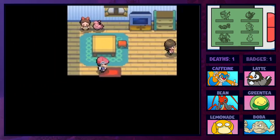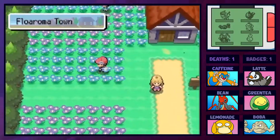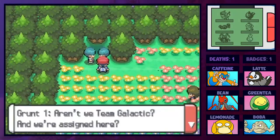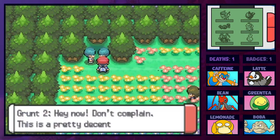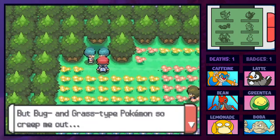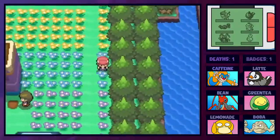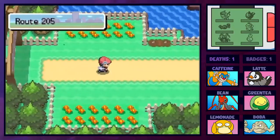The town lore explains that a Pokemon once gifted the town with flowers and they grew everywhere. Two Team Galactic grunts are standing around among the flowers complaining - one says bug and grass types creep them out, and the other agrees this isn't the coolest assignment. But bug and grass types love Floaroma Town. We've explored everything here, so let's head over to Route 205.